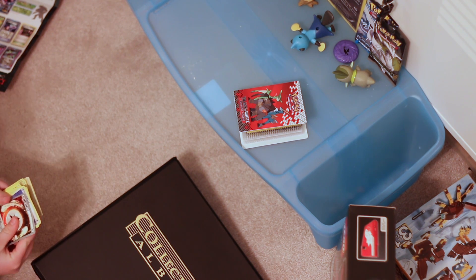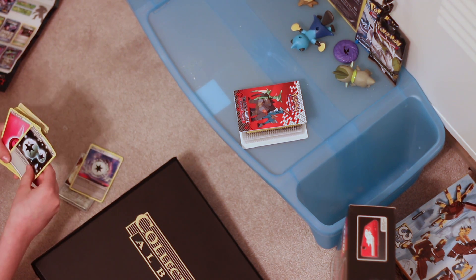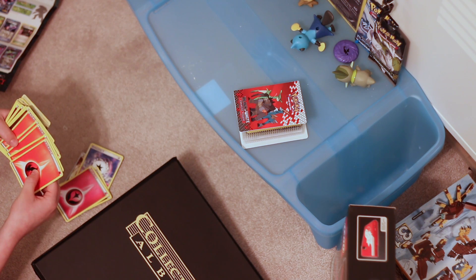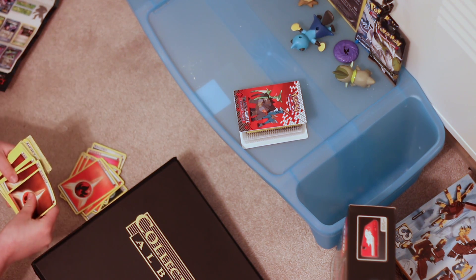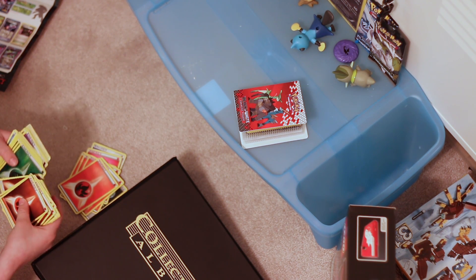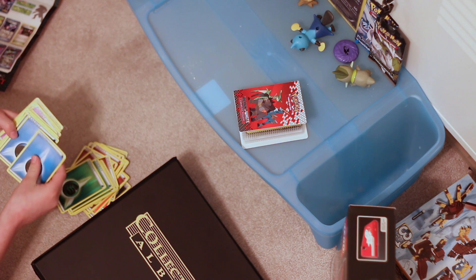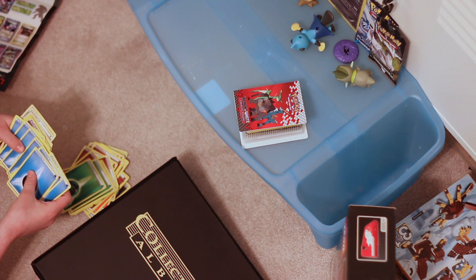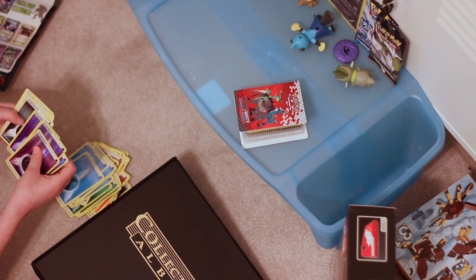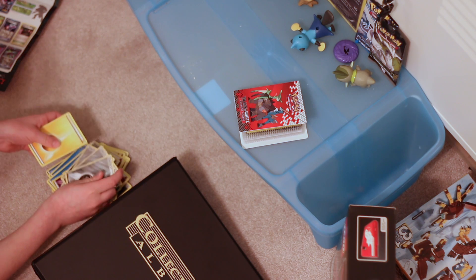First we got Rescue Energy, Cyclone Energy, Double Colorless Energy, Fairy Type Energy, Fire, Fighting. We got some Grass, some Water, lots of Water, some Psychic, some Dark, some Metal, and one Electric.